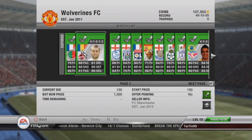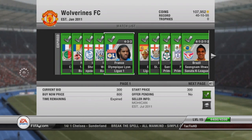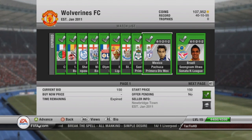You also want to try to buy players in popular leagues. For instance right here is somebody in the Bundesliga, NPower, Barclays League 1 — SPL is pretty popular, and the Mexican league is also pretty popular.